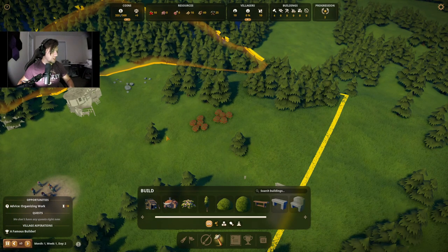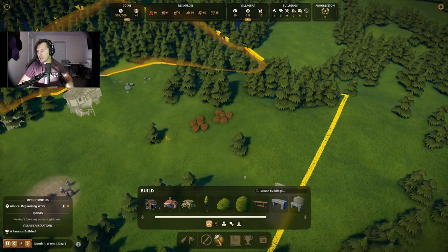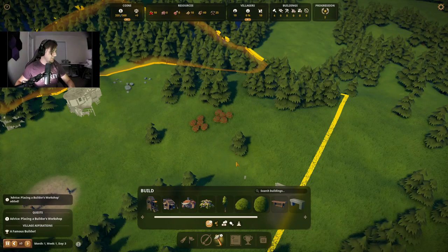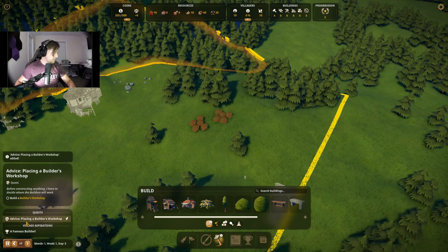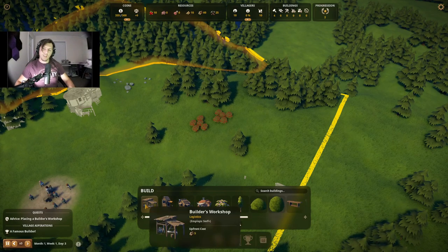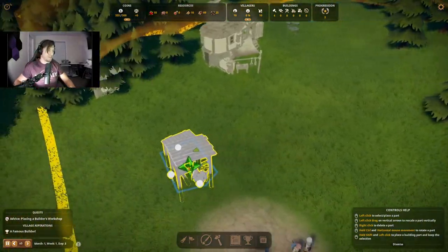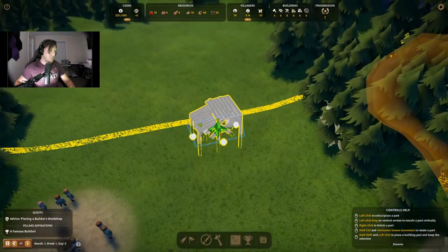You know what? Let me do some research — I'll be right back with you guys. Okay, well it seems that this has been fortunate enough to give me some advice here: builder's workshop added. Before constructing, build a builder's workshop. Right, I would like to do that. Okay, this wasn't there — I refuse to believe that that was there. It doesn't matter, we've got it now.